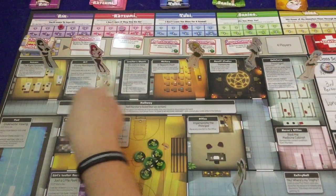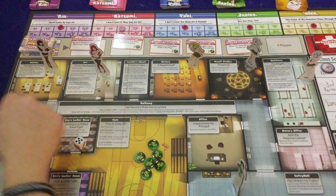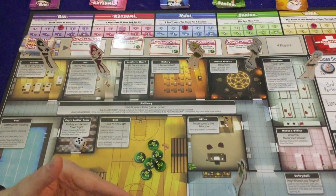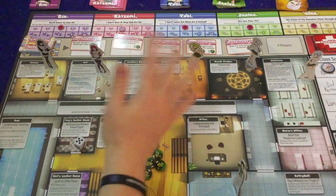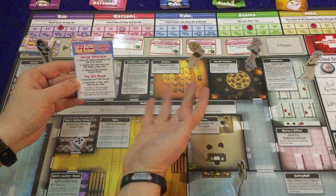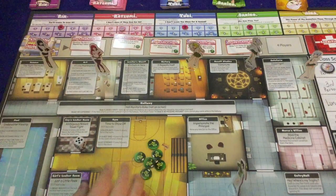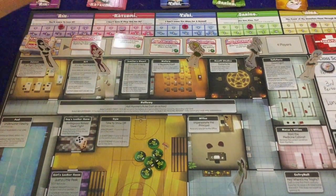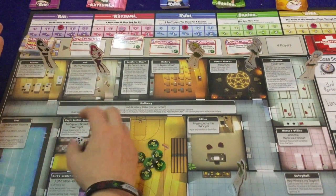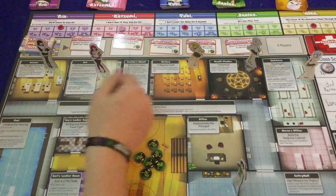Let's get to the meat and potatoes of the game — your turn. You're going to take turns, and on your turn you do a lady action and a dude action. You can do the dude action first or the lady action first. For the girl phase, you draw one card from one of the girls — let's say I like Katsumi — then you move girls or play cards until you are done. If you want to move a girl, you can only move her one space at a time.